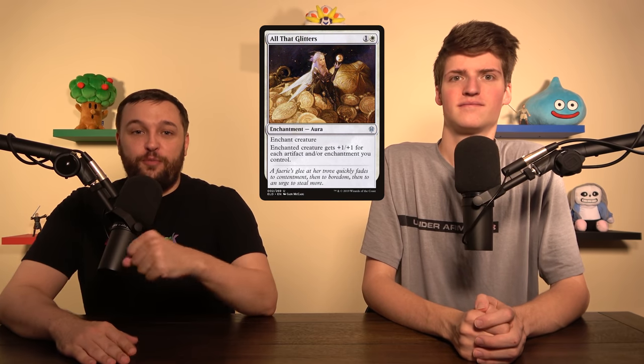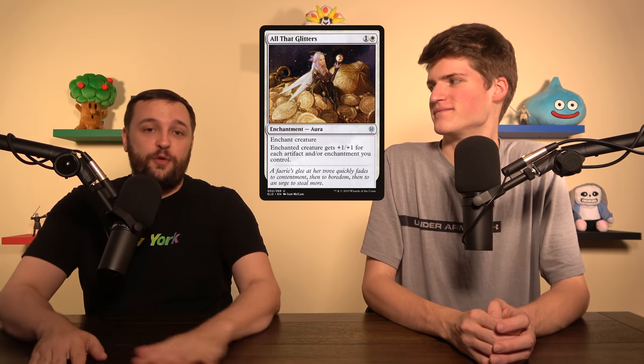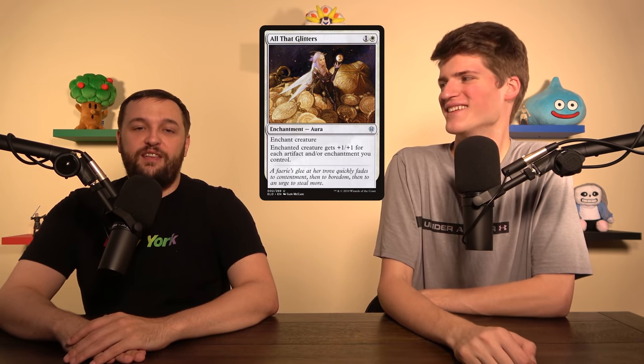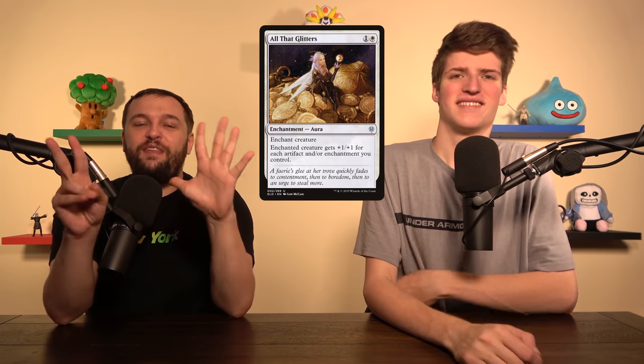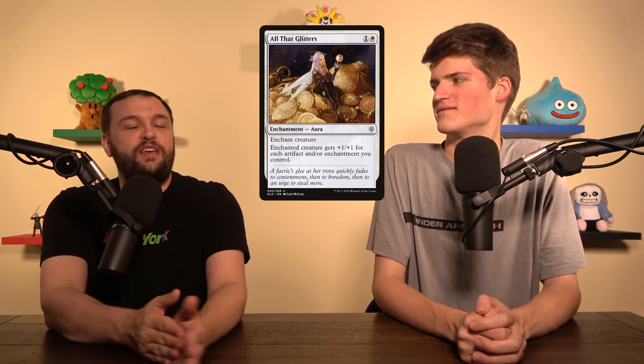All That Glitters pumps for each artifact and enchantment you control — it can just get real big and real silly real fast. There are actually a few actual overlaps between artifacts and enchantments, about seven. It seems like they've been trending more toward this, so we'll probably see more in the future.